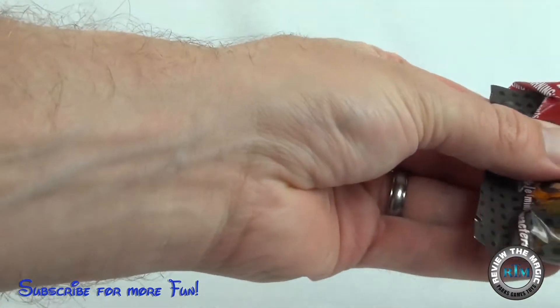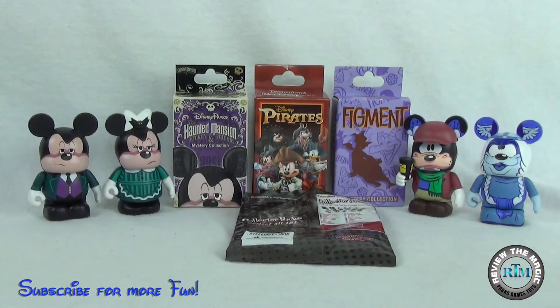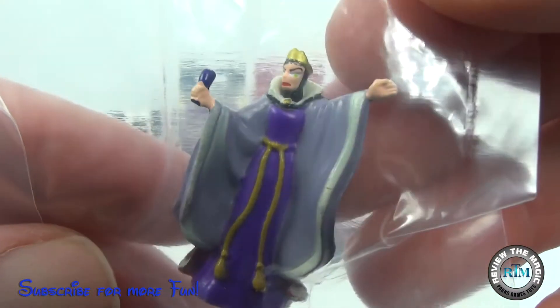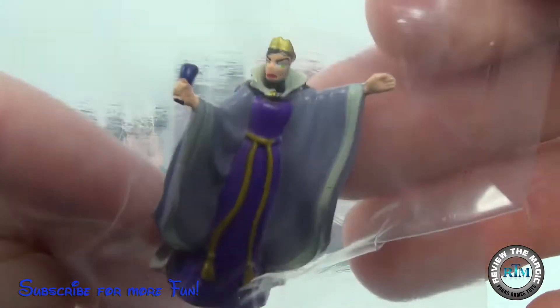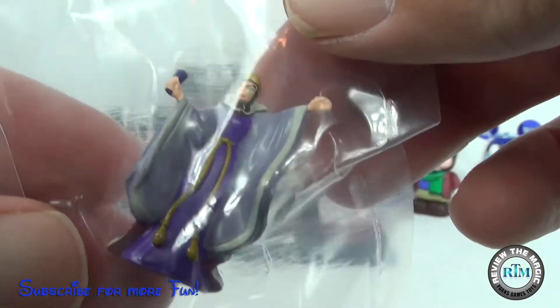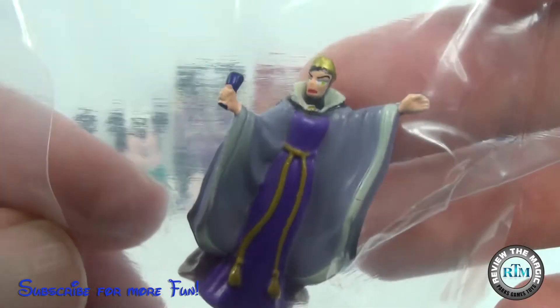I'm going to open it and take them out over here and show you guys one by one. This is a good one! So our first one is from that animated classic Snow White and the Seven Dwarfs — the Wicked Queen! How many of you have been on the Seven Dwarfs Mine Train at Walt Disney World? How many of you miss the old Snow White's Scary Adventures? You can still go on it at Disneyland, but some of us miss it in Disney World. You've got to love Seven Dwarfs Mine Train. You can see the detail in these little minifigs — they're about an inch and a half to two inches tall, not big, but highly detailed. Paint looks great — awesome little collectibles. There is the Wicked Queen.